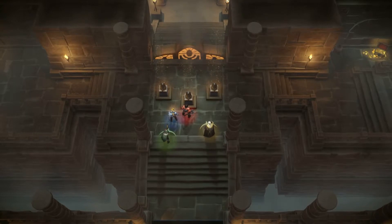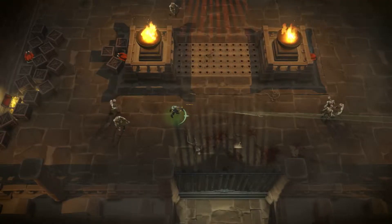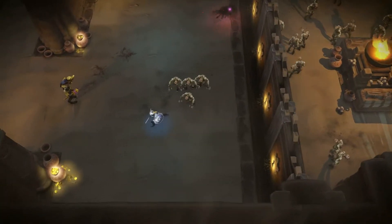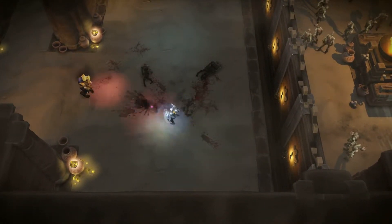Some abilities can even be upgraded through perks. For example, Questor's bombs can be upgraded and attached to arrows. Thyra's shield can be improved to reflect enemy fire.